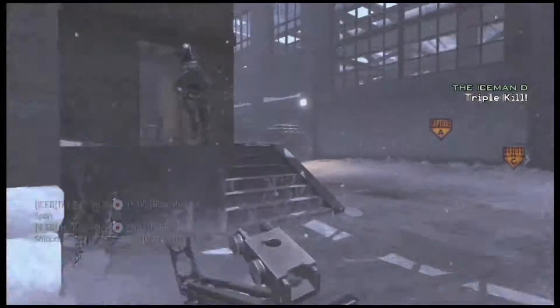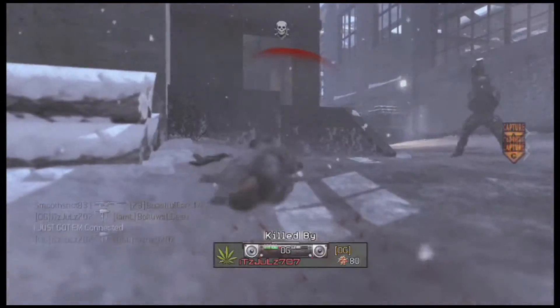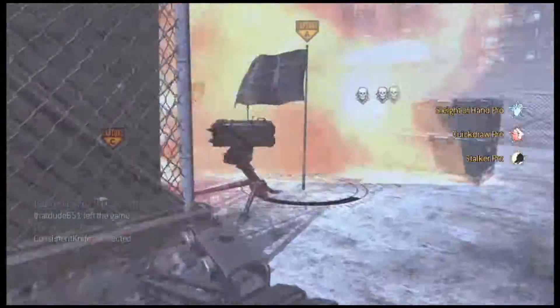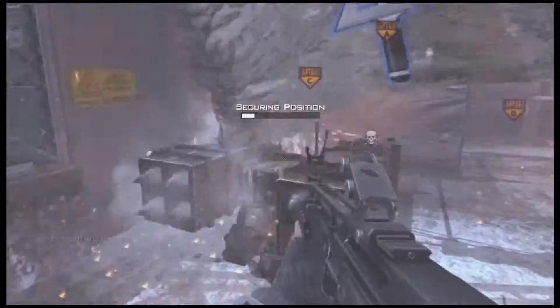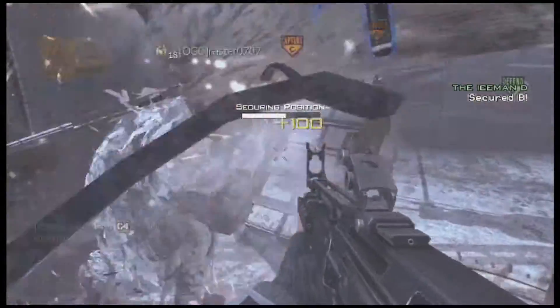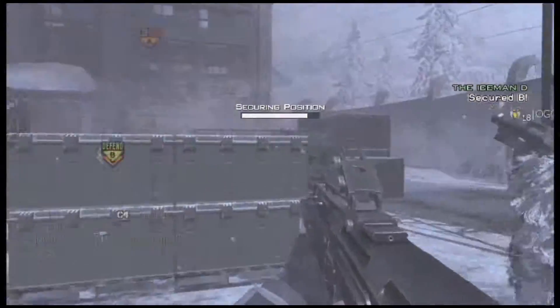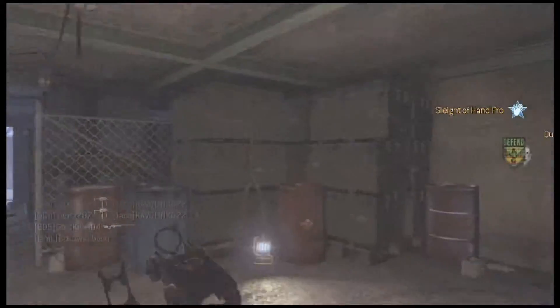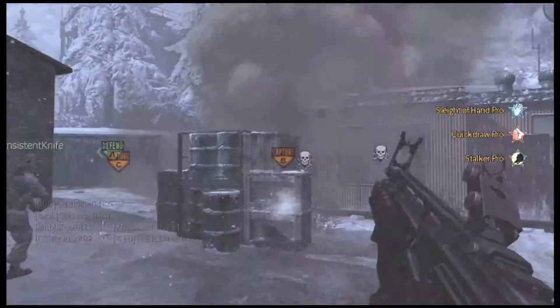I'm going to jump back into the gameplay, and again, getting killed out of my spawn because I'm not strafing those corners with my setup. It's mostly just because I think I'm safe where I am in my spawn. Right here, I completely fail — I was checking the score without paying attention to what was happening around me.